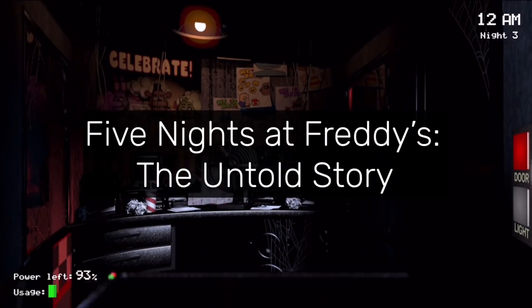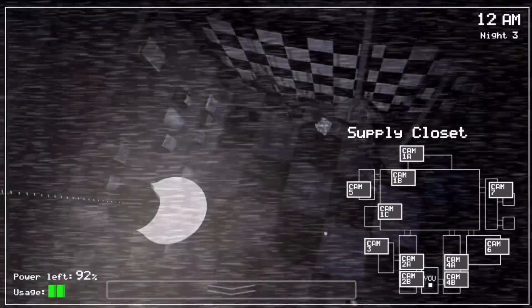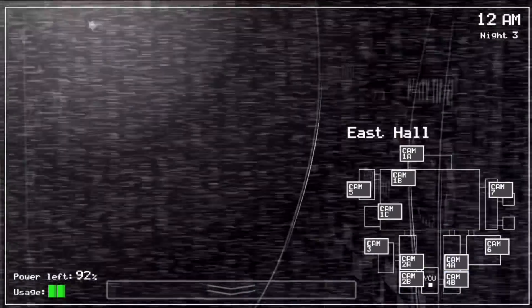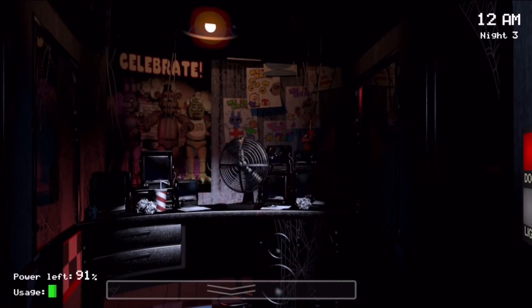Five Nights at Freddy's: The Untold Story. This refers to the early name of the first FNAF novel, The Silver Eyes. Scott posted an early novel cover on his website with the title "The Untold Story." This is most likely a placeholder, with the real name, The Silver Eyes, being uploaded as a teaser a few days later.